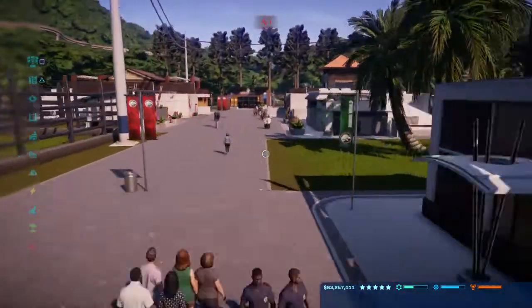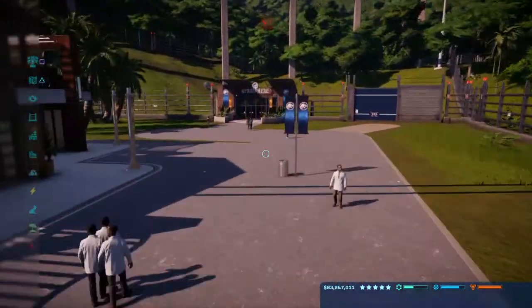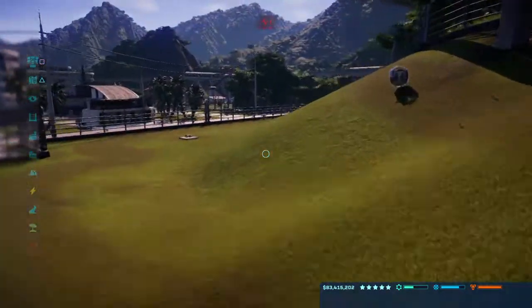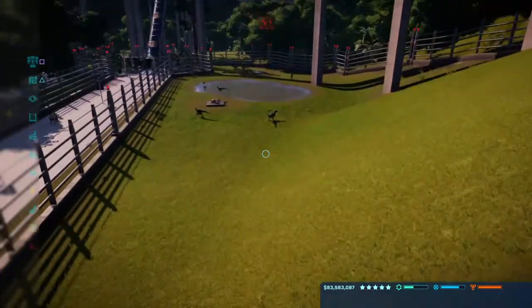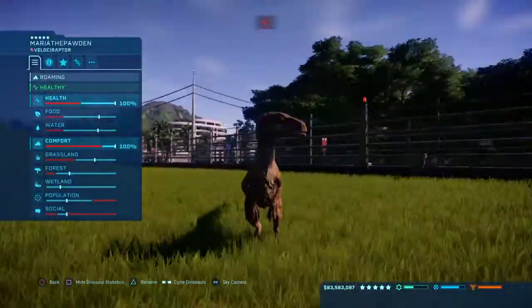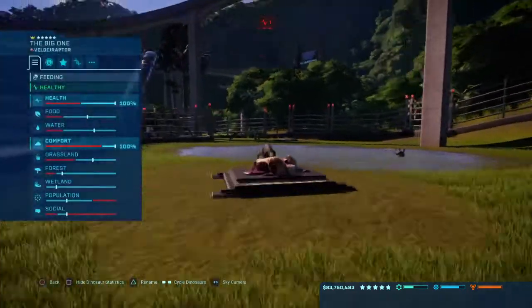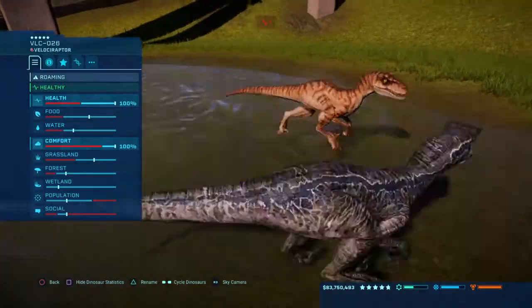It's a busy park today so we don't really want to line up. Here are the raptors — they're down here. There's Maria, the pod leader. And I'm just after one of my favourite streamers — the big one, the 993 skinned raptor, Blue.